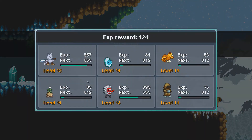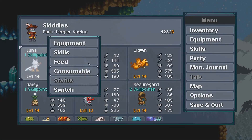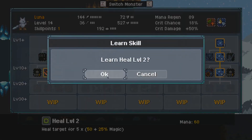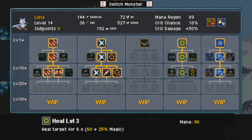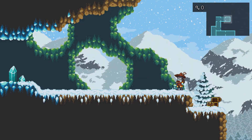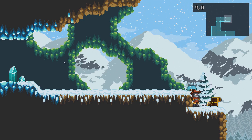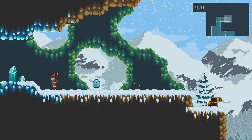We got another smoke bomb and leveled up little Luna. We can upgrade that heal, which is perfect. I wouldn't mind getting a group heal, but it doesn't look like it's gonna happen at the moment. Let's see what happens if we jump off — it just kills us. Okay, good to know.